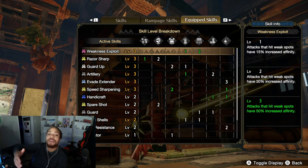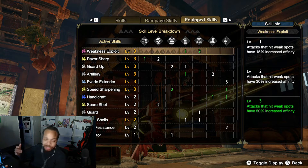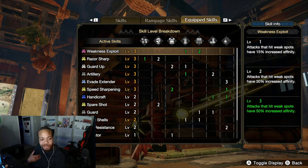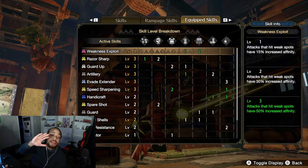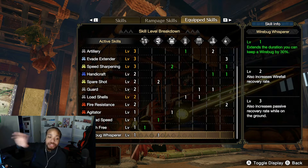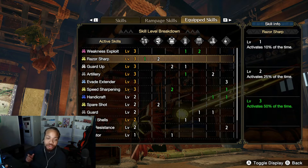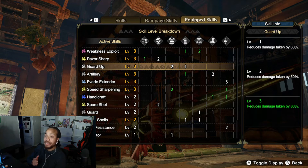These builds are forward-thinking — I want to get you into Sunbreak with a comfortable build so you can hunt your first master rank armor comfortably. People have told me these build videos are great because I'm not using cookie-cutter builds, I make these myself. Weakness Exploit is totally optional — Gun Lance is a skill-hungry beast, so we've got max Razor Sharp, max Guard Up, and more.